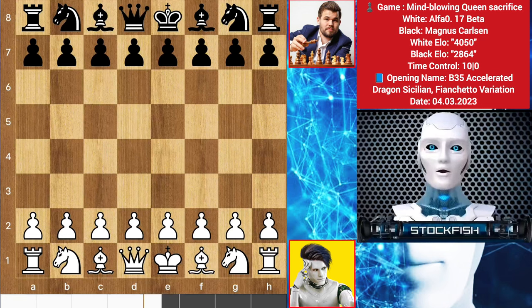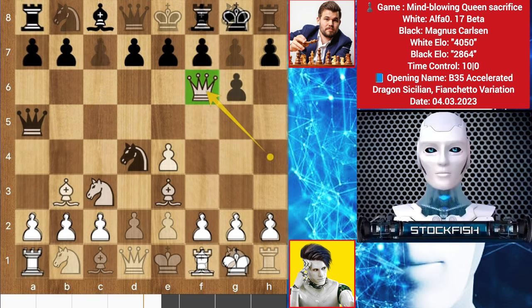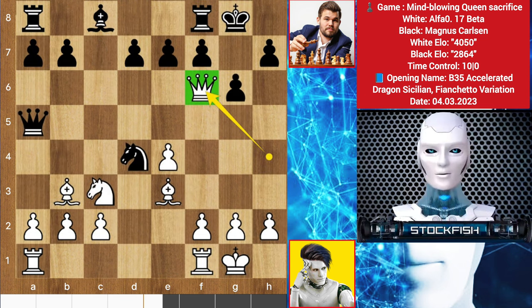Chess friends, welcome to our today's genius chess video. Today AlphaZero sacrificed his queen for a mind-blowing chess strategy against Magnus Carlsen.